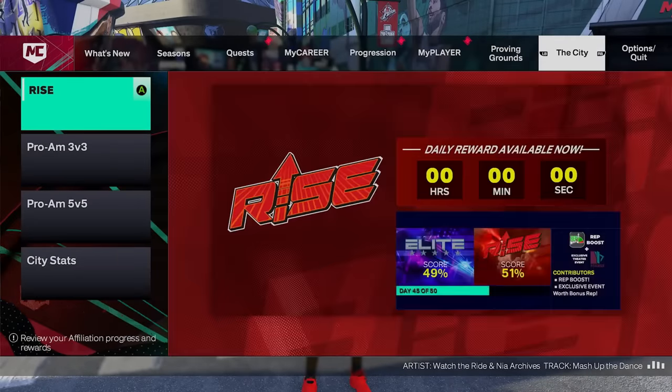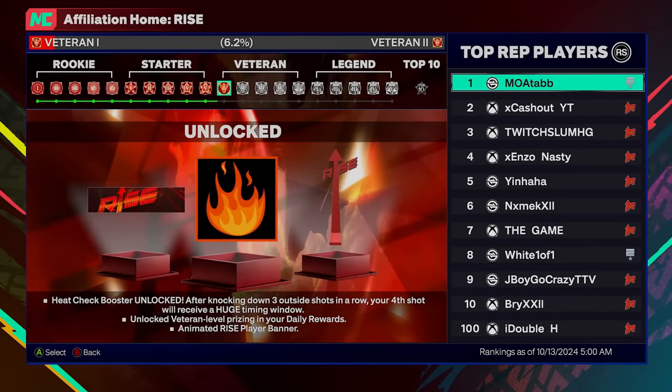Maybe y'all don't know what Heat Check is — it was in 2k24. Basically, at Veteran 1 you get increased daily rewards, an animated rise banner, and Heat Check. Heat Check booster unlocks after knocking down three outside shots in a row — your fourth shot will receive a huge timing window. Outside shots doesn't just mean three-pointers; it literally means you just have to green three shots in a row, and your fourth shot will have this little fire symbol under your MyPlayer. Your next shot will be boosted — the odds of you greening that shot are going to be very, very high, and in 2k24 Heat Check was basically a guaranteed bucket.